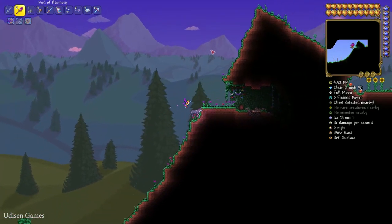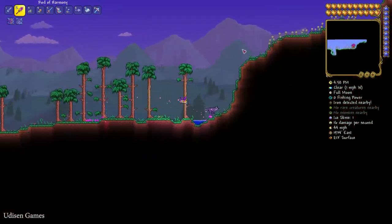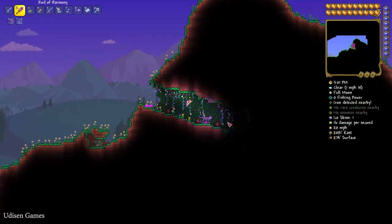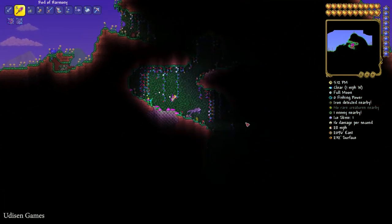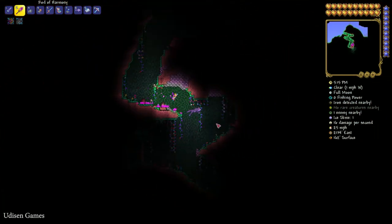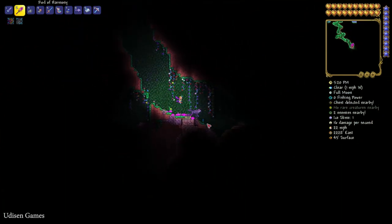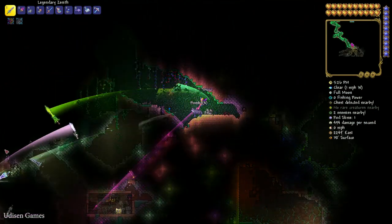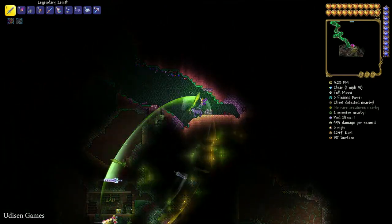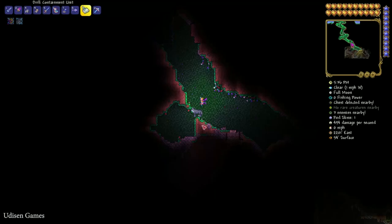Find another forest biome after the desert biome on the right side. Count the caves: cave number one, cave number two, cave number three. Go inside and explore cave number three. Find the huge amount of sand in the bottom right corner. Here you can find the gold chest.